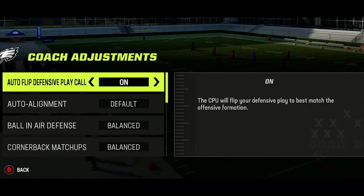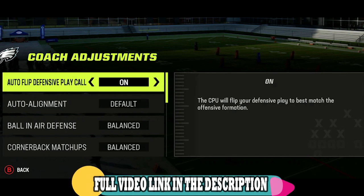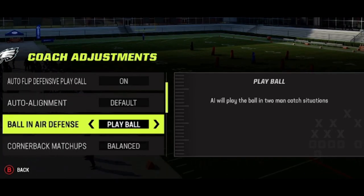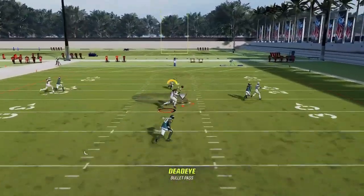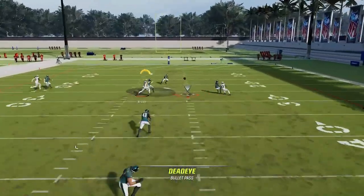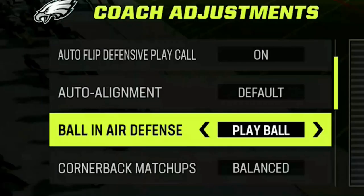Next I'll go over defense, starting with coaching adjustments, as this is one of the biggest areas of advantage in the entire game. The first is ball-in-the-air defense, possibly the most important one here. If you want to force more incomplete passes, set this to play receiver — this makes the defender attack the receiver more often, triggering more knockout animations and making it harder for your opponent to complete passes in tight coverage. However, since the last patch, using this setting alone results in fewer interceptions. So if you want more takeaways, the best setting right now is play ball, as the defender will go for more interceptions instead.